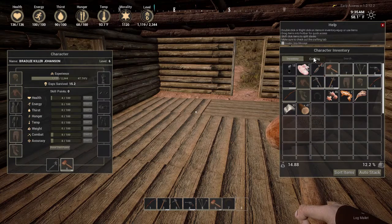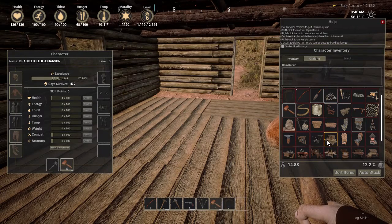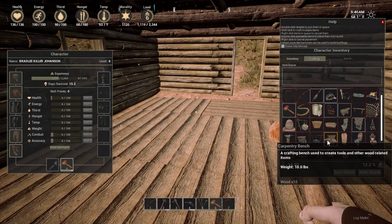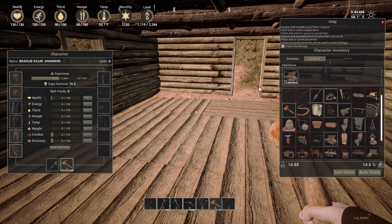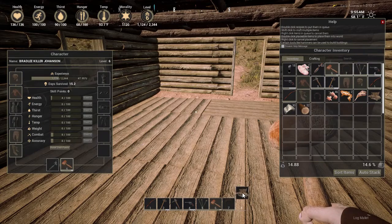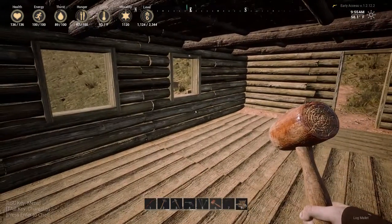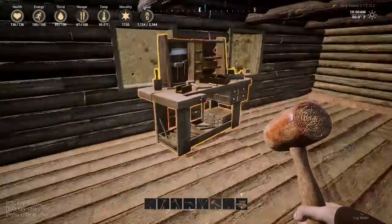Let's go back into crafting — what was that? Workbench, carpentry. Fifteen wood — we'll just build a new one. Waiting for a carpentry bench. We got our horse named, we know how to lasso and hitch him. We're going to go to our inventory and take our carpentry bench, put it in slot number eight, hit number eight — we got a new carpentry bench.